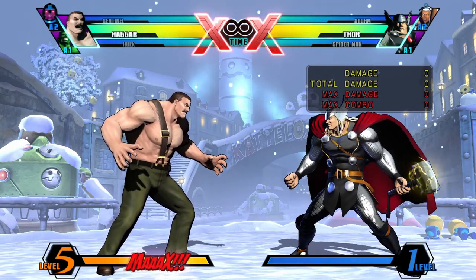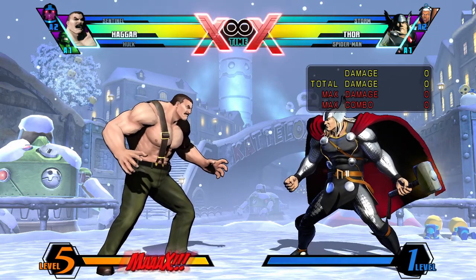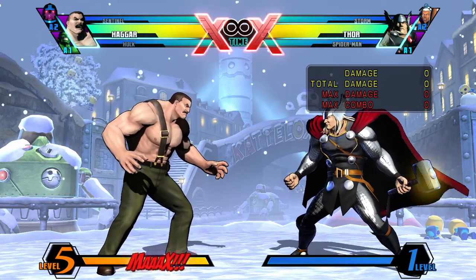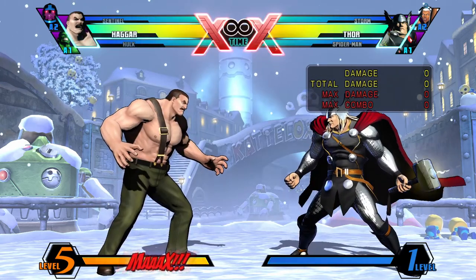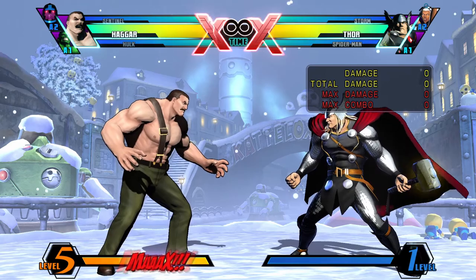With his steel pipe, wrestling moves and massive biceps, the mayor of Metro City is ready to pile drive his enemies into oblivion in Ultimate Marvel vs. Capcom 3. If you're looking to learn about Haggar and his moves, you're in the right place.